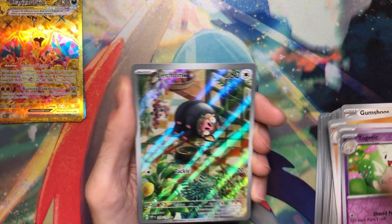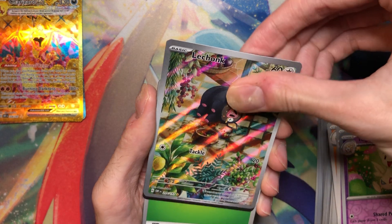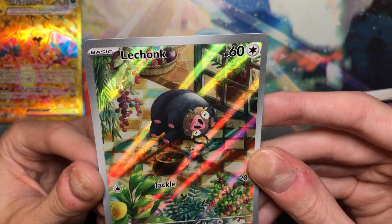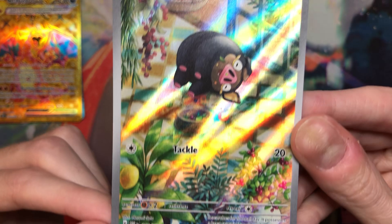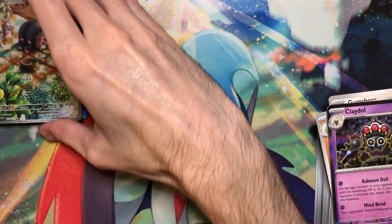I gotta get into the reverse cards. Oh yay, Lechonk — sick. He's got some beefy texture on there. And then, what's this? Oh, Claydol. I love this card. Oh, Lechonk is pretty adorable — that's Narumi Sato. Yeah, this is a really nice card, and it's what I didn't have, so I'm glad to pull that.